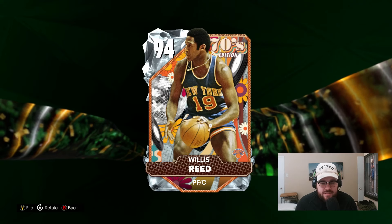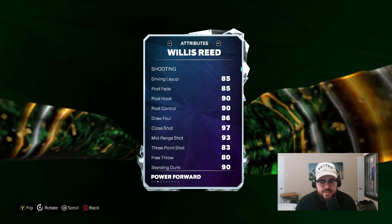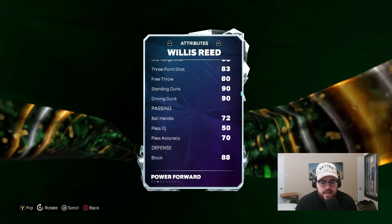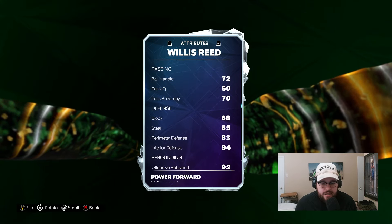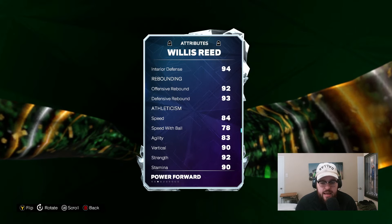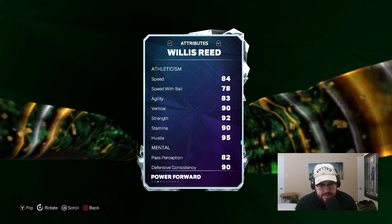Without further ado, let's hop right into it and do this gameplay. Willis Reed is 6'10", 97 offense, 98 defense, 85 driving layup, 90 postgame, 97 close shot, 93 midrange, 83 three-ball, 80 free throw, 90 standing and driving dunk, 88 block, 94 interior, 85 steal, 83 perimeter, 92 offensive and 93 defensive rebounding, 84 speed, 83 agility, 90 vert, 92 strength, and 90 stamina.